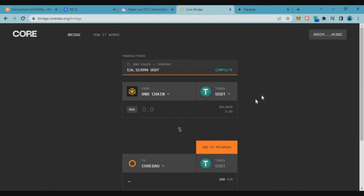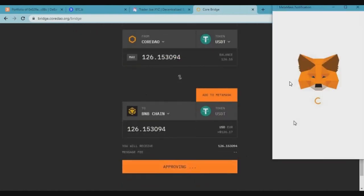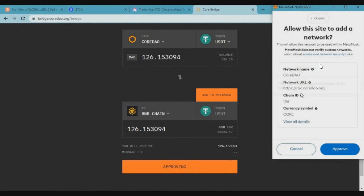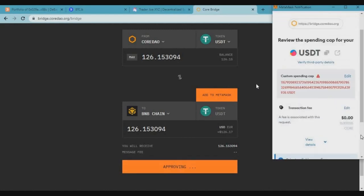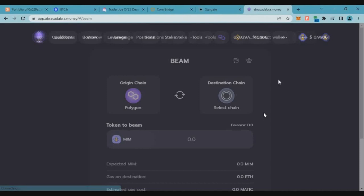The transaction has been submitted and will take around two minutes. After two minutes we will receive the tokens on Kodao — we'll have gas fees and USDT on Kodao. Now let's add the Kodao chain to MetaMask. Click on the Upside dot token, click on max, click on approve, and then add the Kodao network. Click on approve and switch the network — we have successfully added Kodao chain to MetaMask.